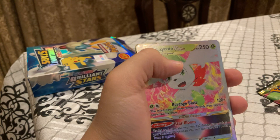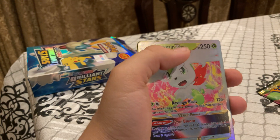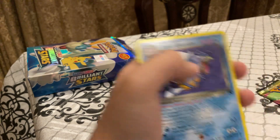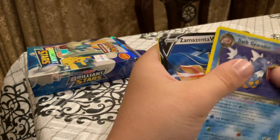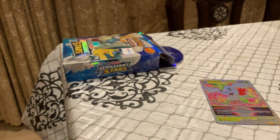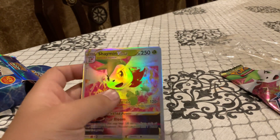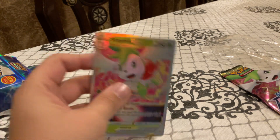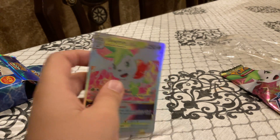Oh let's go! Shaymin V-Star! We just got a good card - that's my boy, that's a holo, that's shiny. We're gonna put it here. Zamazenta, Honchkrow. Guys, we just got a freaking Charizard V-Star, full shiny! Let's go guys!